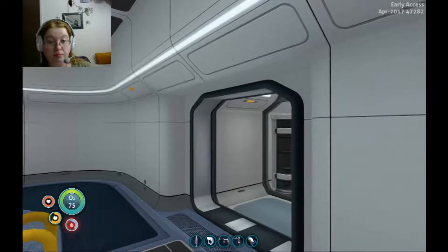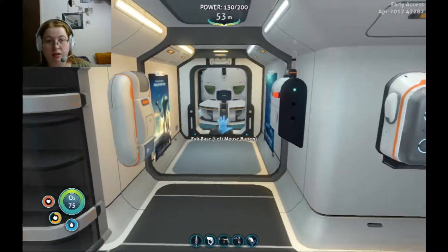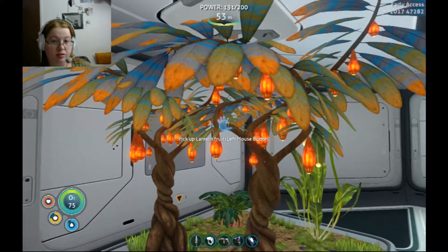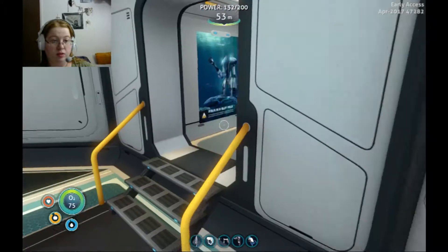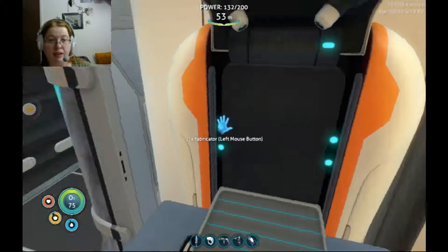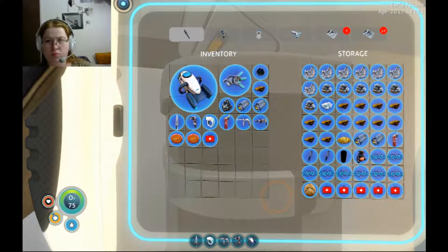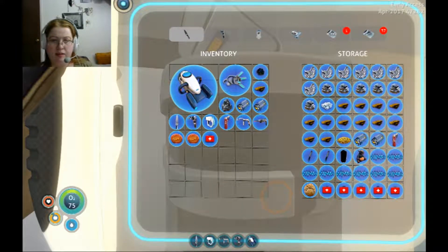Do we have any water on us? Yes, we do. Now quit flashing at me. We also have the lantern fruit that we can nom on as well. So we need some copper — where did our copper end up? We do not have copper.